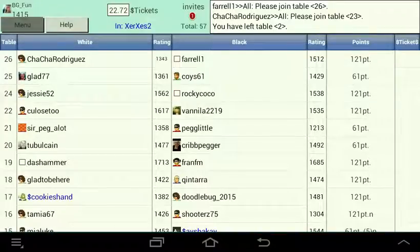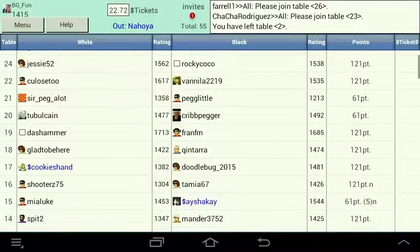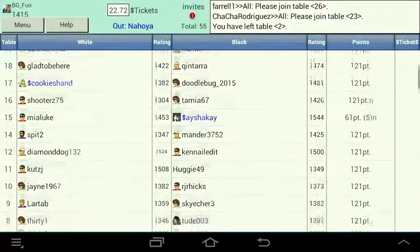GC Cribbage Room has a menu button in the top left corner. Use the menu to create your own table, or set your preferences and so on. You can also scroll the game room to see who has tables open to play.